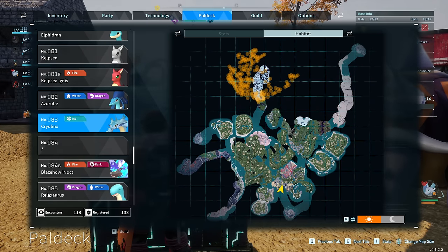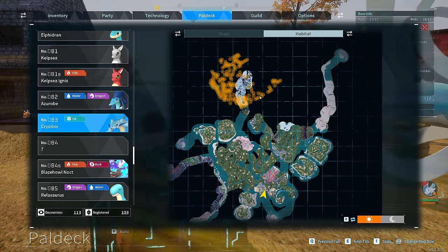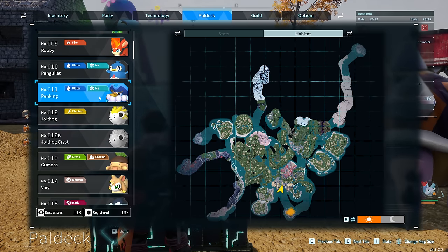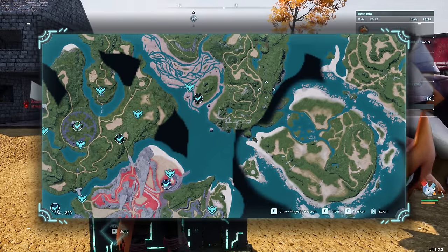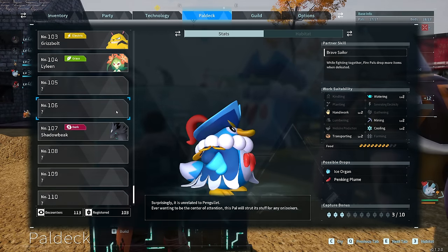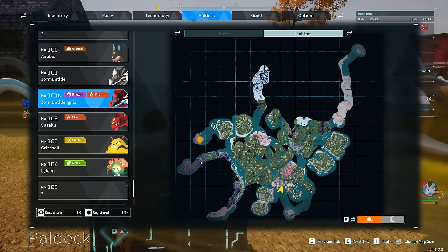Moving down to our Cryo Lynx — we can find them all over the mountains. Keep in mind this whole zone up here is going to be 40+, the lowest enemy you'll find is probably around level 42 or 43. If you're a little bit lower, just fly around there with cold armor on, snatch up large eggs you can find, and that'll probably get you a Cryo Lynx. Alternatively, if you just want to go for Penking, we can snatch them from the island or fight the Penking boss at level 15, right next to Sealed Realm of the Frozen Wings, northeast of the Desolate Church. And the last one is Wumpo Botan — you can find him over on this island. Generally these islands have a lot of variants, so for example the island will have Jormantide Ignis while the normal Jormantide is found as a boss.